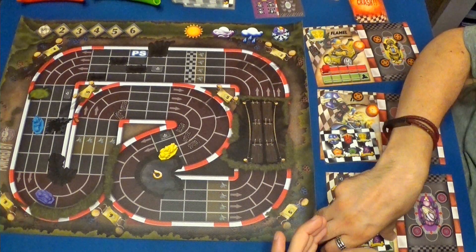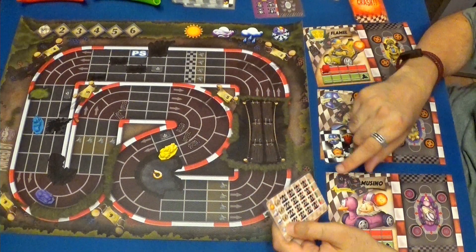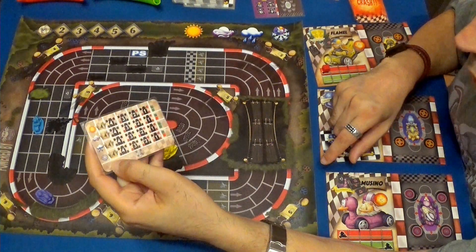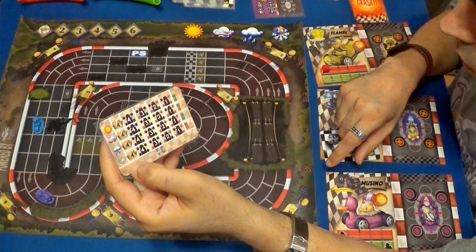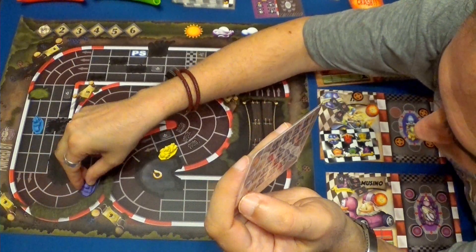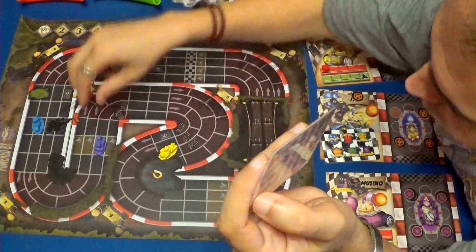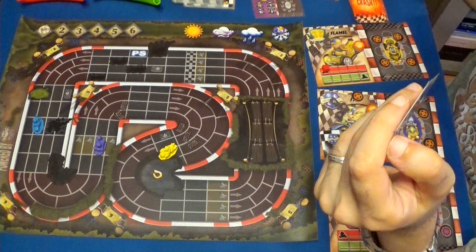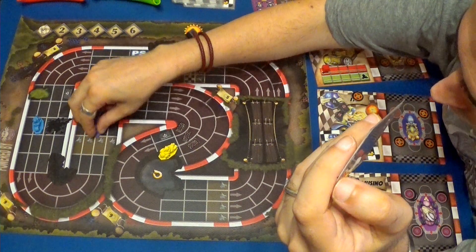Turno del Gamusino. Estamos en nieve, recordémoslo. Voy a usar máxima cuatro y voy a usar un turbo. Cinco. Voy a usar cinco: uno, dos, tres, cuatro. Gana un cristal que no va a usar. Y cinco.